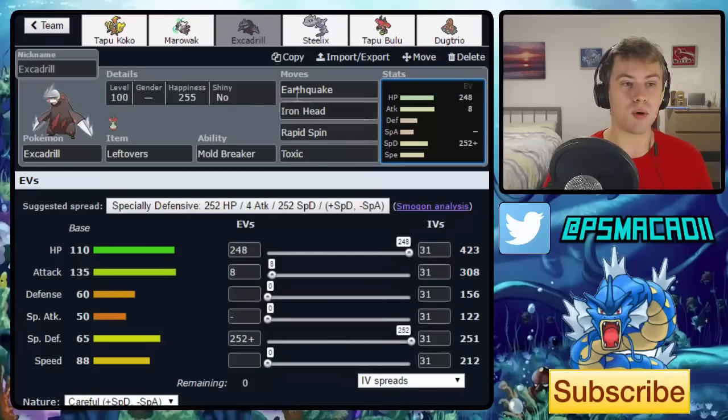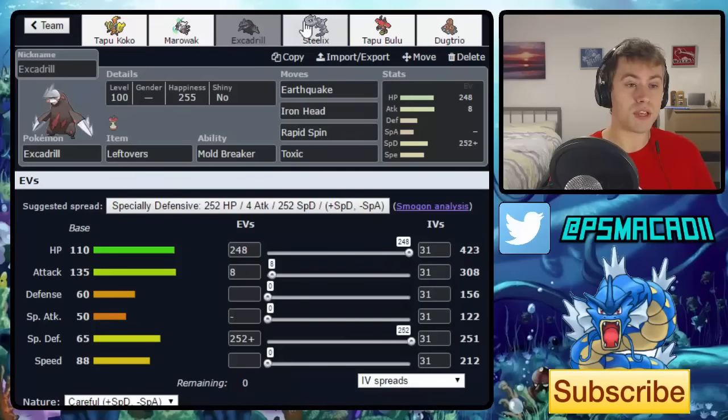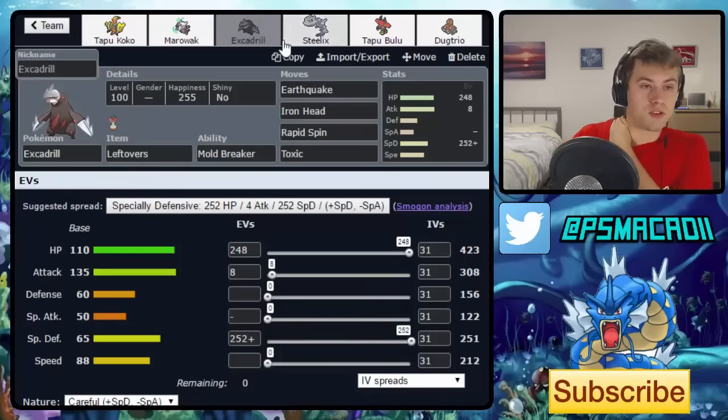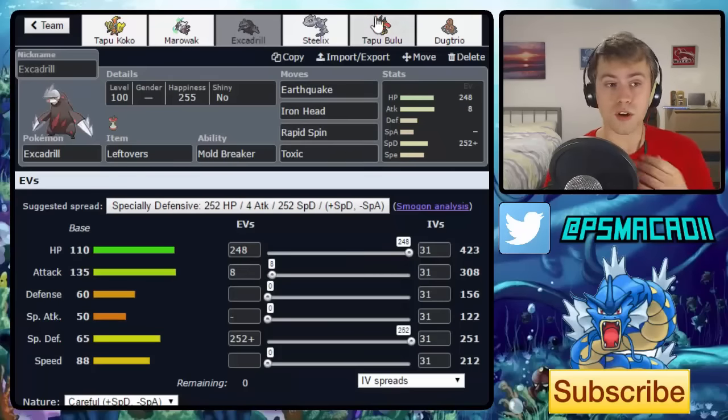To a lesser extent you've also got Steelix, since that typing helps it handle Tapu Koko similarly. I haven't seen too many Steelixes on the ladder, but it's essentially a bulkier form of Excadrill — a little less SpDef but very physically defensive. It depends whether you want a more specially defensive or physically defensive option. Excadrill also has the advantage of being able to spin and still set up Stealth Rocks if you want to forgo Toxic.